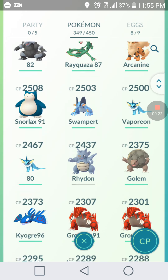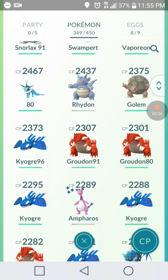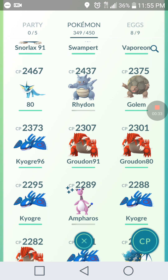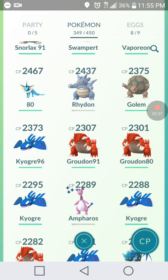So real quick — legendaries that you already have being traded across. I was trying to trade him a Groudon, it was 91% IV — we know that doesn't matter — but I was trying to trade him one of those, and he was sending me a Kyogre. Not that exact one, but we were both sending legendaries that we both already have, and it only cost 20,000 stardust.